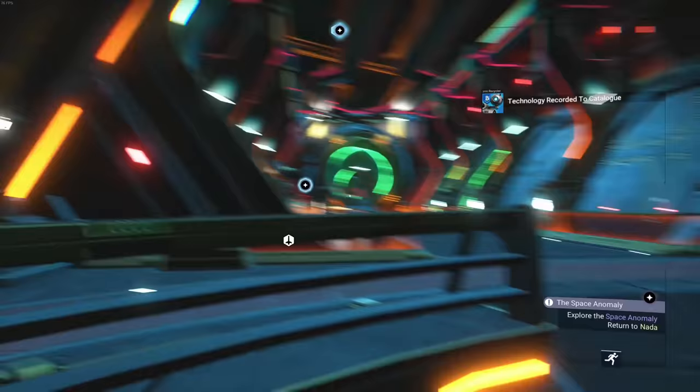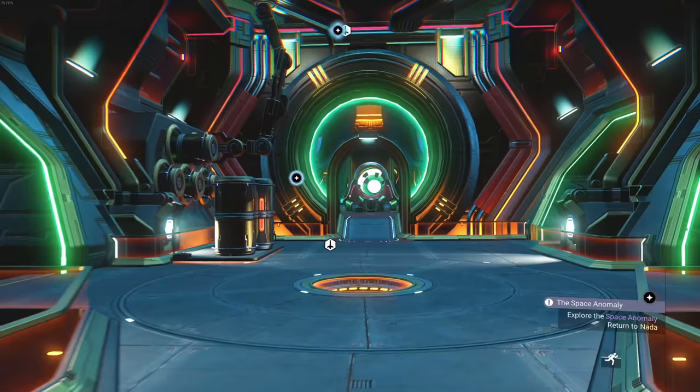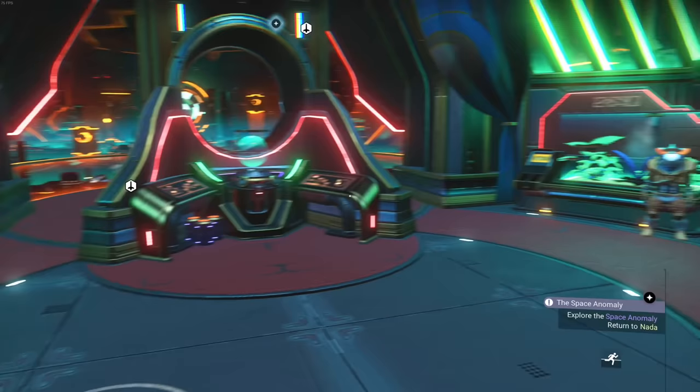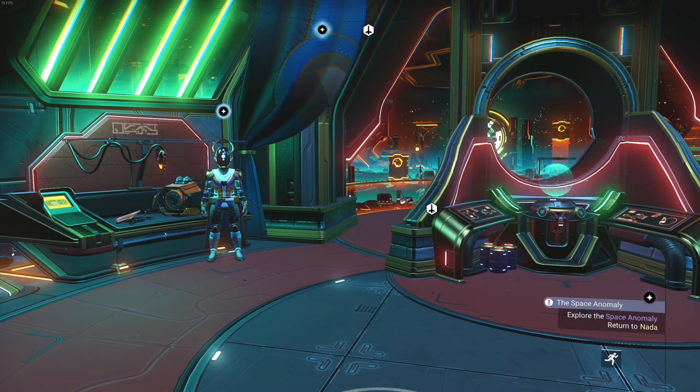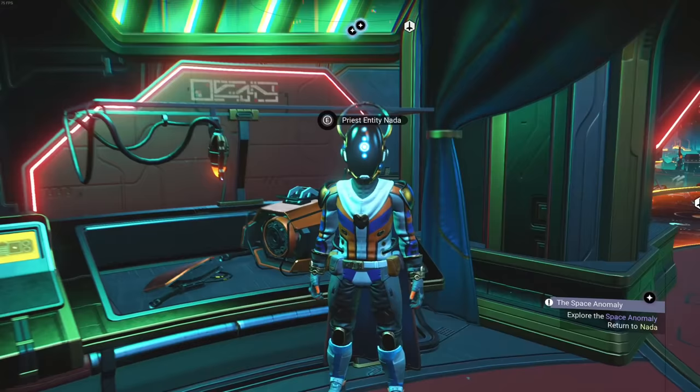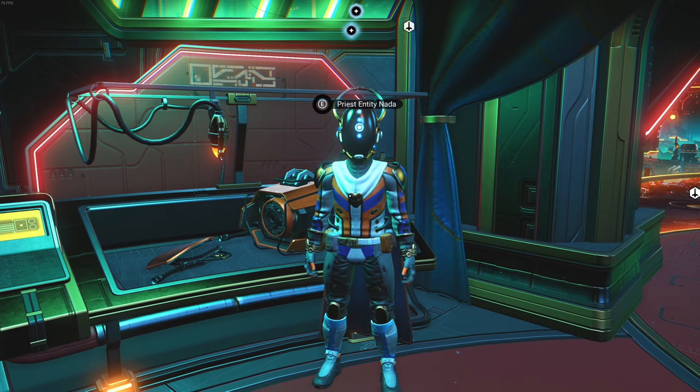Let's go talk to Nada about Artemis, then head back to the base. After that, we're going to try to find an area with larval cores so we can farm those to get nanites — that's a pretty easy method. We also need a lot of salvage data.